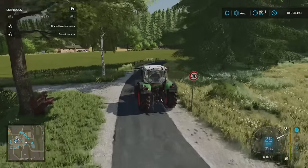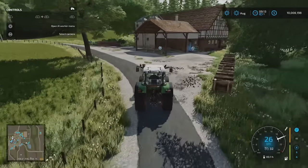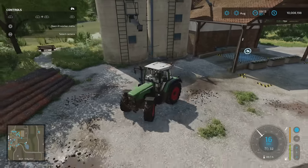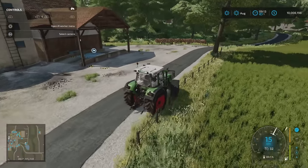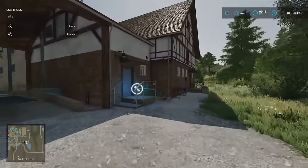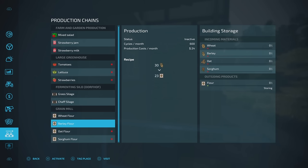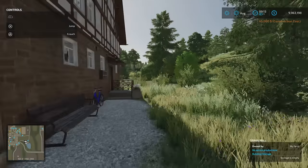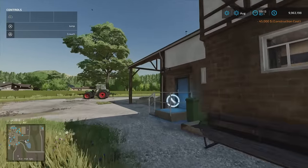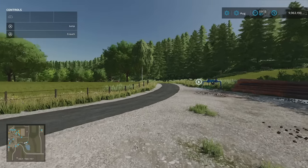Taking a quick left down here — this takes us to the grain mill. There's a water point just here as well, with a little water well on the back. This is standard crop types in, flour out from the grain mill. If we want to purchase it, we can — 45 grand. Standard in and standard out. You've got a little water wheel around the back and a water point.